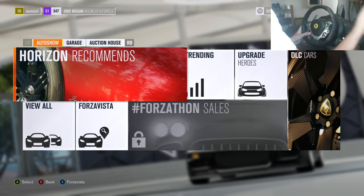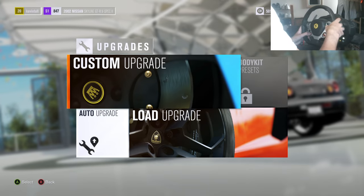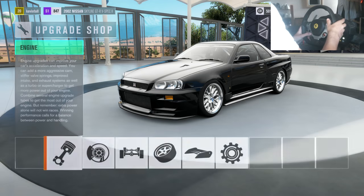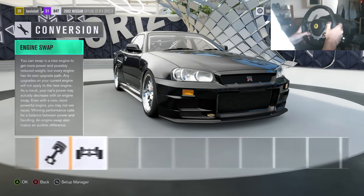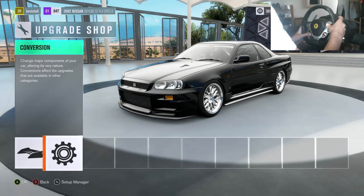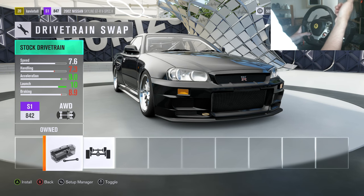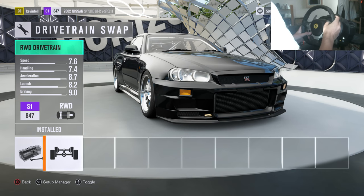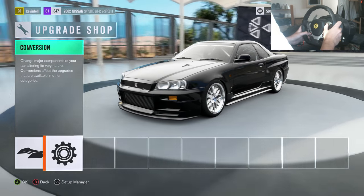Let's jump into the garage and get the upgrades down so you know what you're putting on, then I'll show you the tune and the drifting. First thing: go to the upgrade shop, go to conversion, and do the drivetrain swap because you don't want all-wheel drive - you want rear-wheel drive. There we go, first thing done.